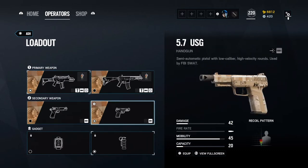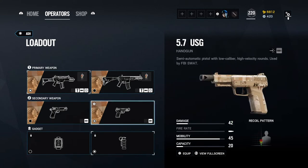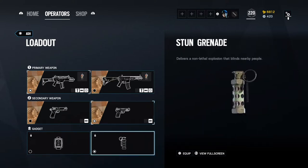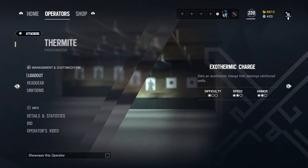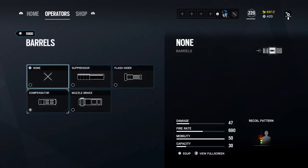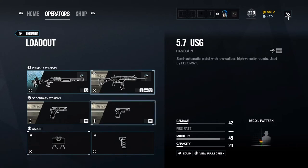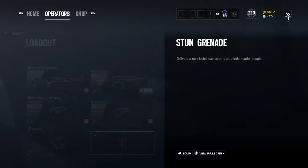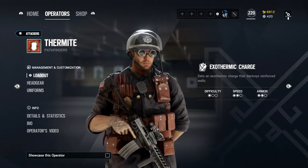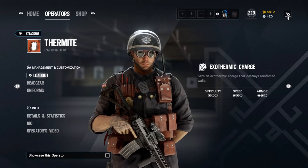Pistol is off preference — I can't really decide between the M45 and the 5.7. I started using the 5.7 just because I like it better recoil-wise and because of the extra bullets, even if it's the weaker gun. If you've got a really good trigger finger, it's actually a very good pistol. Gadget is preferential — I've been using stuns because I'm trying to use them more. For the 5.56 I've got the compensator. The flash is also a viable option. I have the claymore on Thermite because it can be really handy when you're breaching and people are running out — for example on Consulate, people sometimes run out from yellow stairs, so you put the claymore there while breaching the garage door.